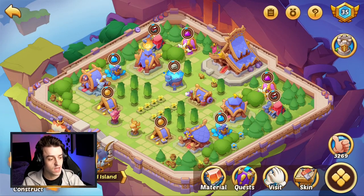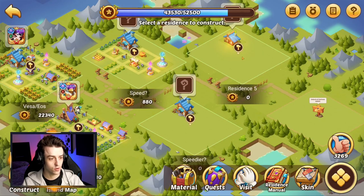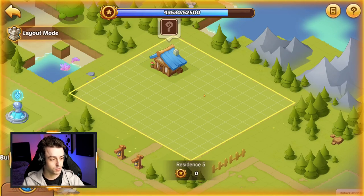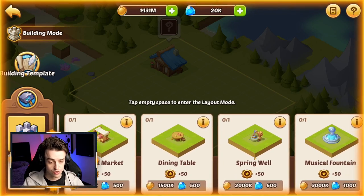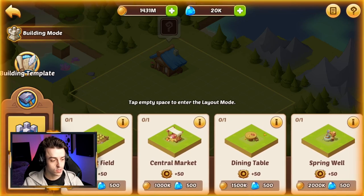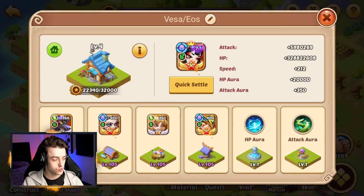Let's assume you've done all that and unlocked the Cloud Island. You will get presented with an area that looks like this one here. It will just be a building, and in this place you can add additional buildings like the Weefield, the Central Market, the Dining Table, and the Spring Well. These will cost gold and gems, and by adding these to the area, you unlock different locations where you can place tenants. If we take a look at this building here for my Fairy Queen Vesa, you will see that the tenants are giving bonuses to my heroes in proportion to the attack and HP of that particular hero.